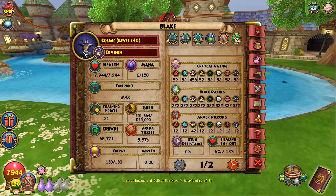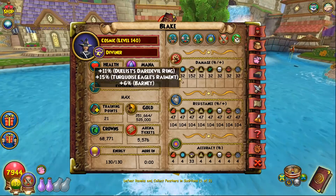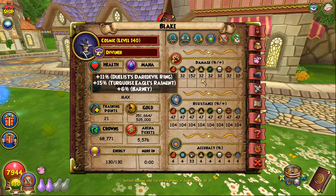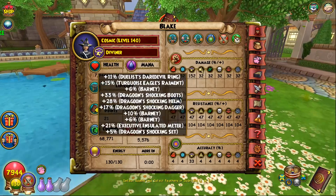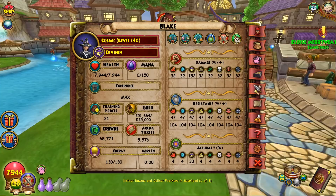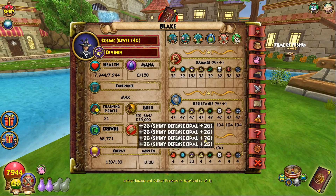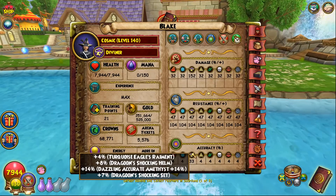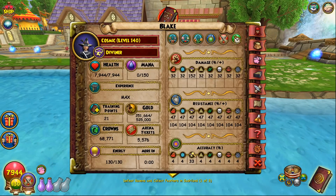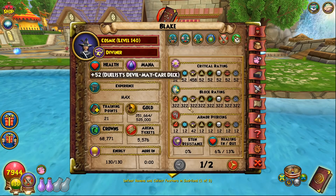These stats are pretty juicy. You got 7.9k health which is decent, 152 damage which is very good — comparable to fire, much better than the 137 or 125 that storm was running before depending on what pet you use. You got 47 resist which actually feels pretty decent for a glass cannon school, and 33 accuracy so you do have a 2 percent chance of a bit failing, but that's only if you don't have galvanic up and it's not pierce enchanted and it's a shad, so I wouldn't worry about it too much.